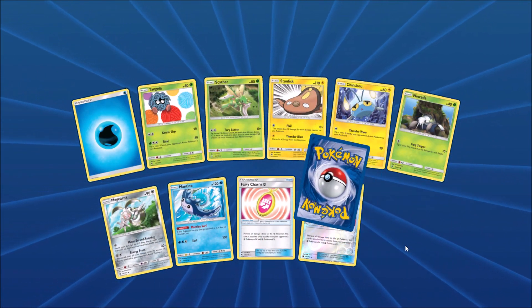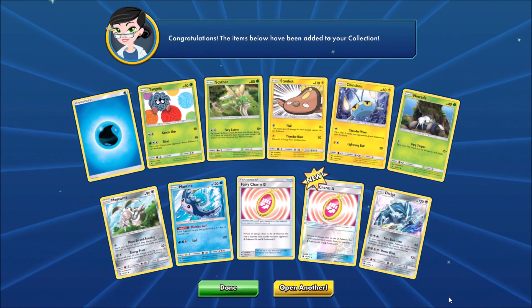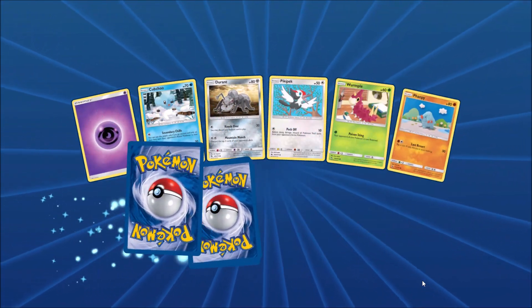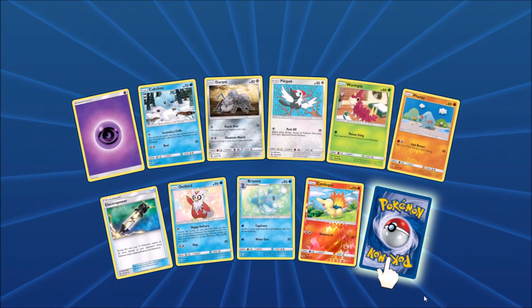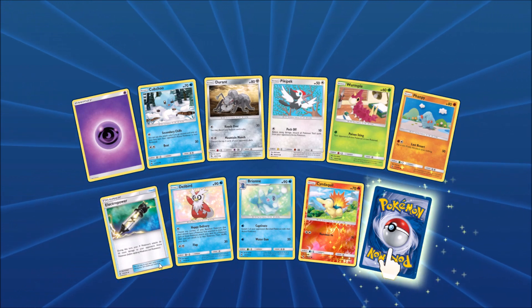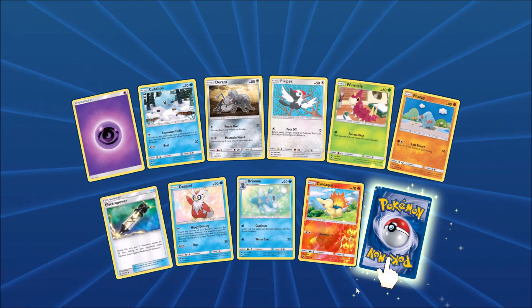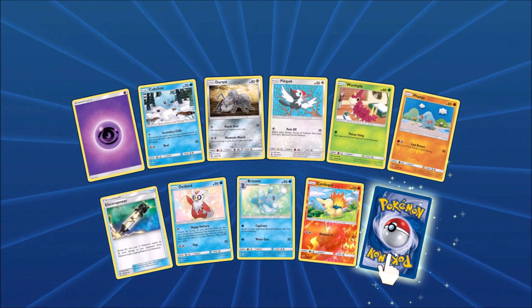A couple of Fairy Charm in a row there, and then a Dialga. Of course, I have completed this set in real life and went to a pre-release for it as well. Electro Power is very good, especially with a lot of the Team Up cards recently released — Pikachu Zekrom GX, Zapdos.